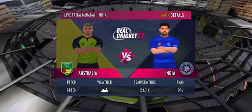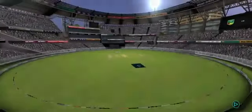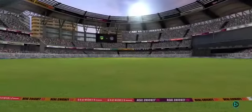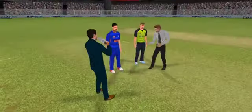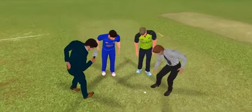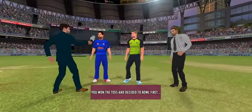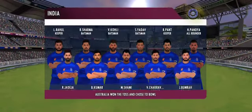We are expecting to have a cracker of a match here. There is grass on the pitch, which means swing and seam bowlers will have a big role to play today. The captain has won the toss and selected to field first. These players will be taking the field today, and both teams look balanced and eager to perform.